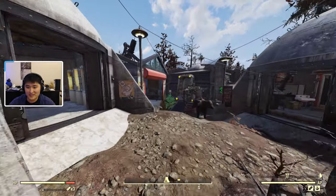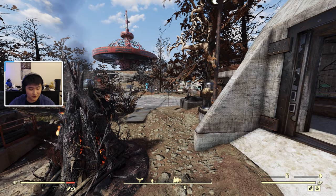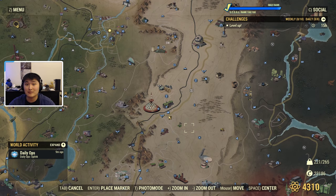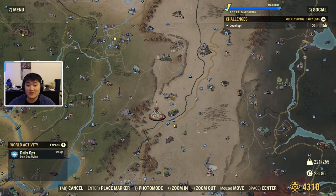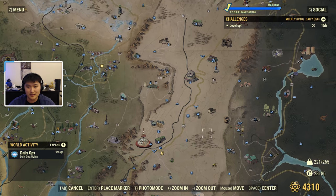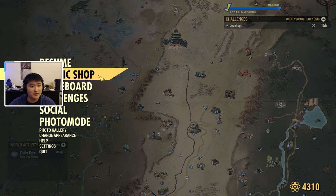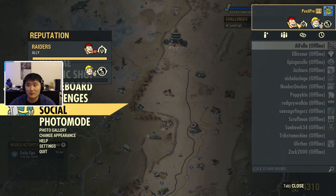The first thing I want to talk about is how to actually get the Gauss minigun itself. In order to get it, you're going to have to grind out your Raider reputation after doing the main Wastelanders questline. Once you have the ability to get Gold Bullion from the Wastelanders questline, you can start grinding out your Raider reputation. I'll have a guide in the description if you're interested in how to get Raider reputation.